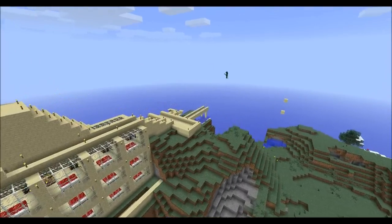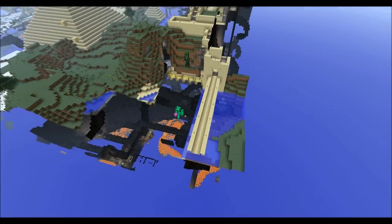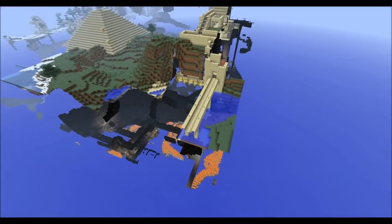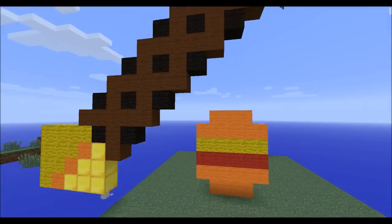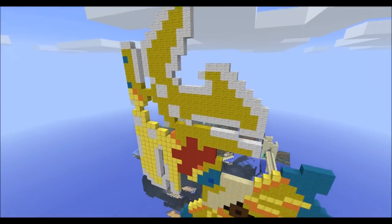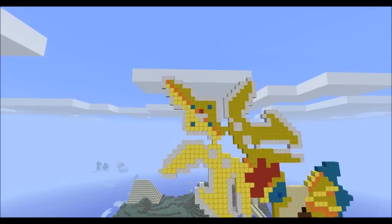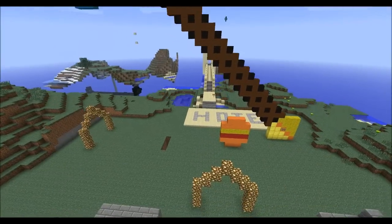There's the front of the hotel over here — the world hasn't spawned though. Whoa, what's this? Look at that — I can't see it, the world's not spawned. There's like some sort of scepter or staff or something — probably from a game. Someone in the comments is going to tell us what that is. Yeah, it's so detailed. Let's go have a look at the hotel.